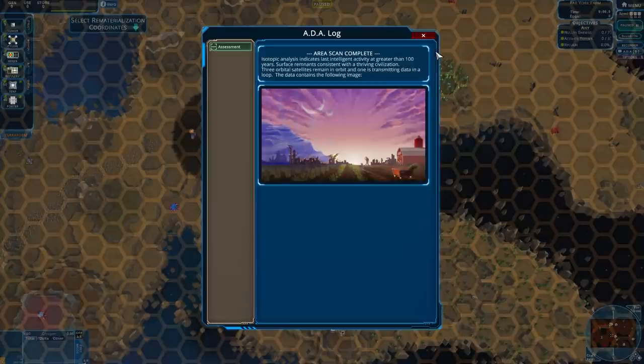Why is there an edalog for this one? Isotopic analysis indicates last intelligent activity at greater than 100 years. Surface remnants consistent with thriving civilization. Three orbital satellites remain in orbit and one is transmitting data in a loop. The data contains the following image: Farm.